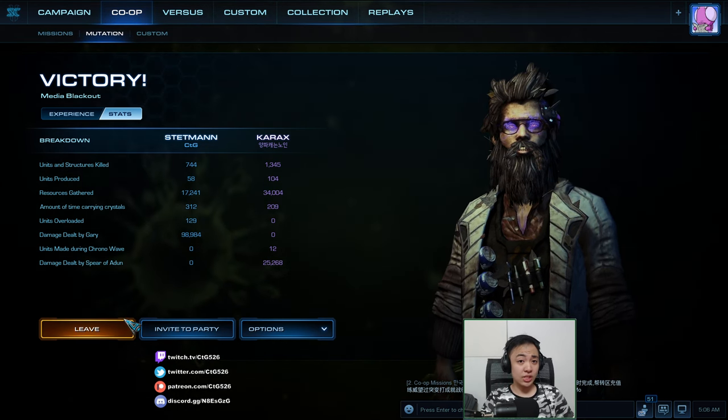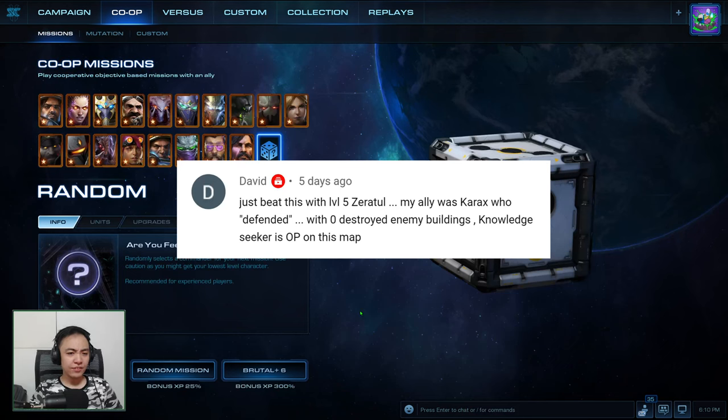You guys had a lot of comments and questions last week. David beat last week's mutation with level 5 Zertul — that's awesome, good job. His ally defended and destroyed zero enemy buildings. That's what I don't like about Carax players — they just think Carax is there for not dying. You can do so much more with Carax. Solar Lances with the fire upgrade will destroy buildings in one shot — that's really why I like Carax. He's a good offense commander for this mutation.